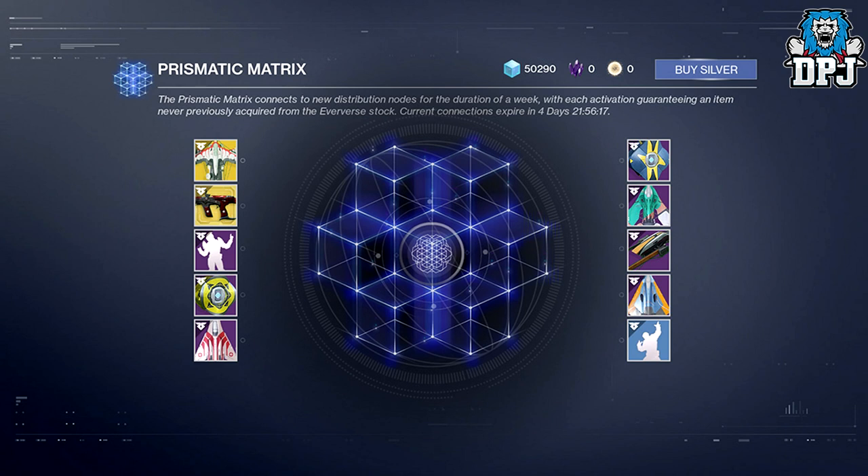Leave it longer than three weeks without using the Prismatic Matrix and you will lose out on a Prismatic Facet, because they only stack up to a max of three. The 10 items featured on the list are obtainable via bright engrams and via bright dust purchases from Eververse. If you already own an item featured within the Prismatic Matrix, it will be grayed out — and even if you've deleted that item, it will still be grayed out. Duplicates can only come from bright engrams, not the Prismatic Matrix.